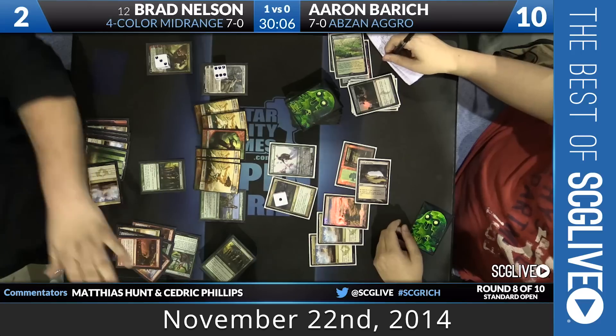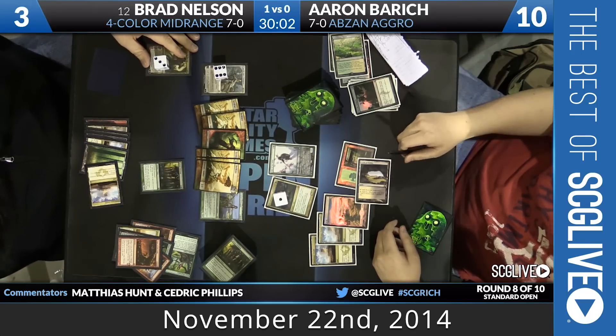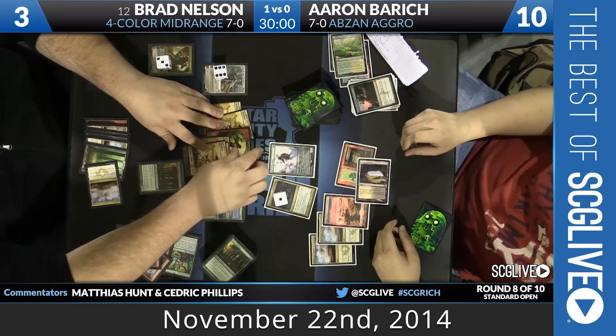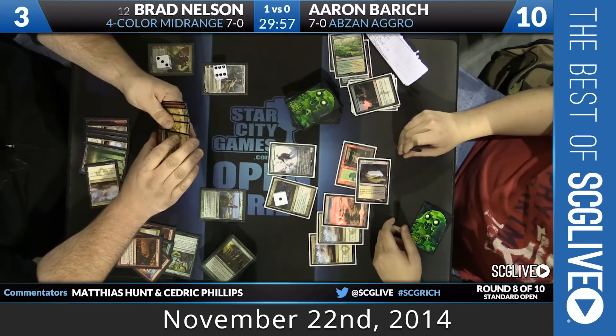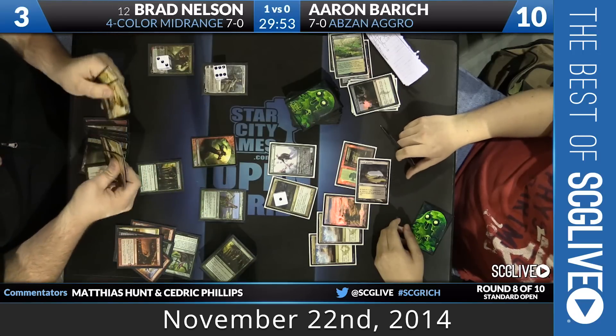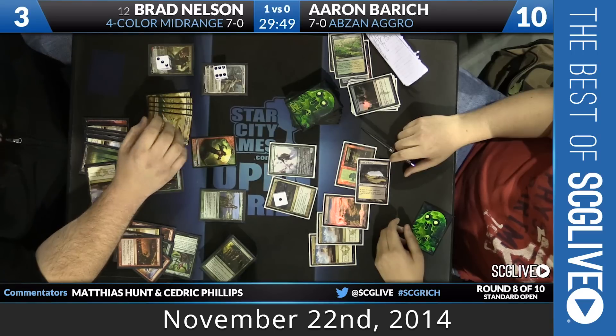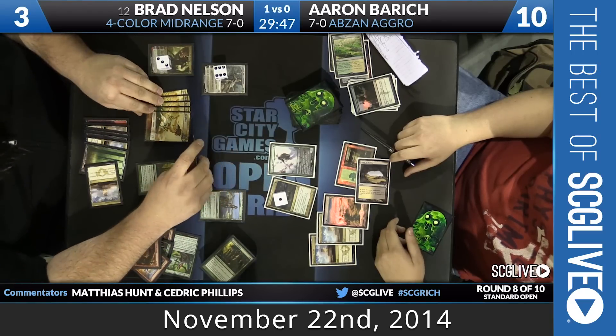What I'm thinking is Abzan Charm out in this situation, but it says you draw two cards and you lose two life. The old sign-in-blood trick where you target your opponent does not work with Abzan Charm. Brad's reaching for some Soldier Tokens — maybe Xenagos is going to go up as well. He wants to be able to deal as much damage as possible, make it a two-turn clock without exposing himself to anything that could hurt him.